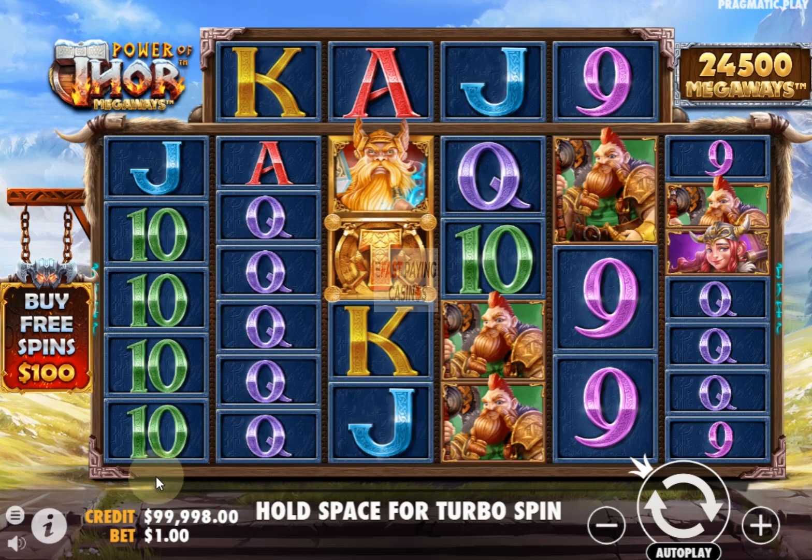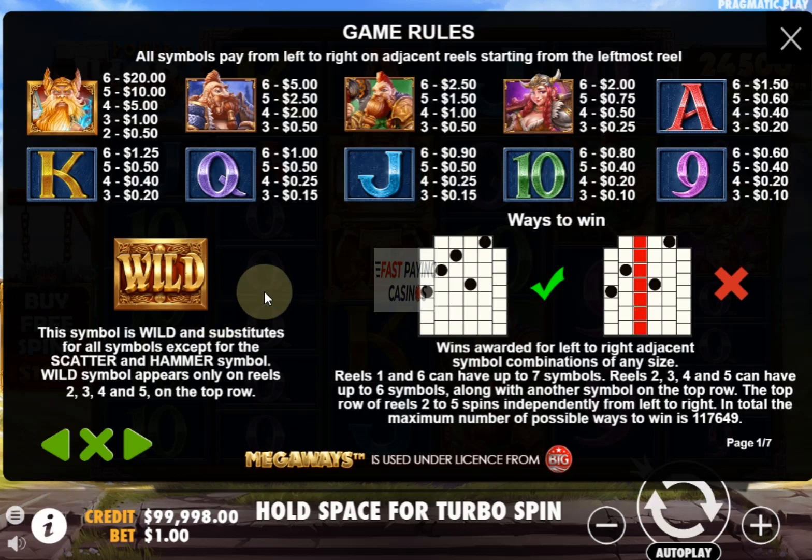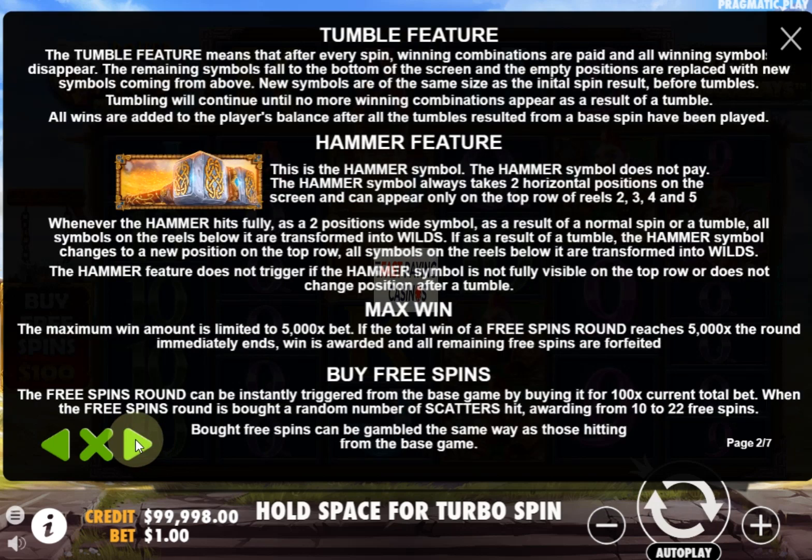Let's have a look at the information. Your top symbol is Thor obviously at 20x. 5x for presumably Odin and Loki probably, and Freya and so on down to 0.6 for the nines. Your ways are 3, 2, 4, 2, 7, 6, 4, 9 — the wilds can appear at the top. Tumble feature, replacement symbols as usual.